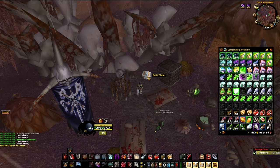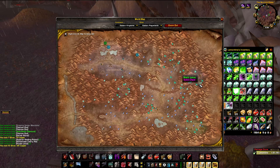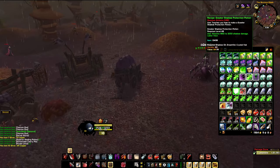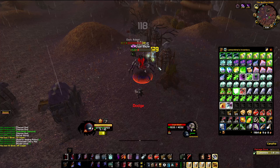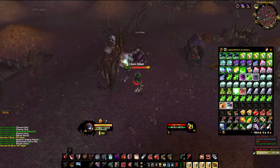There are three chest spawn locations. One is here at the entrance where a Black Lotus can also spawn. There are five Rich Thorium veins on the sides of the hills. The second chest is inside the ziggurat. The main recipe we're hunting is the Greater Shadow Protection Potion, which currently goes for 75 gold on my server. The value should increase because Blackwing Lair's Nefarian encounter uses Shadow Protection Potions, and alchemists will want to add this recipe to their arsenal.